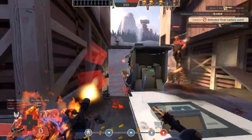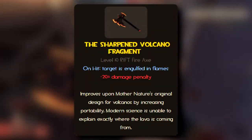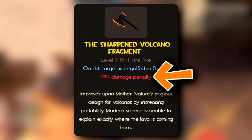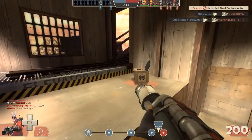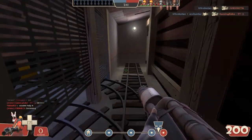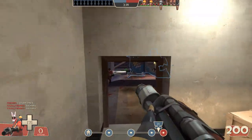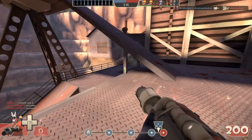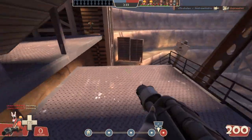So first up, let's take a look at the stats of this bad boy. Quite simply, hitting someone lights them on fire at the expense of 20% damage. To clarify, that 20% damage penalty only applies to the initial hit. The burn damage remains the same as normal burn damage, which is 6 per second up to a total of 10 seconds, so 60 in total.